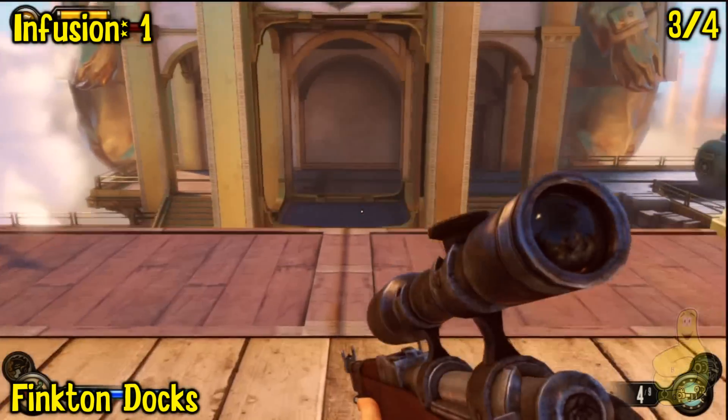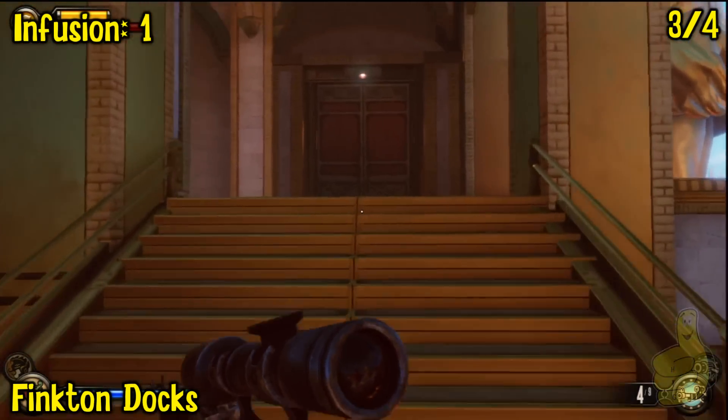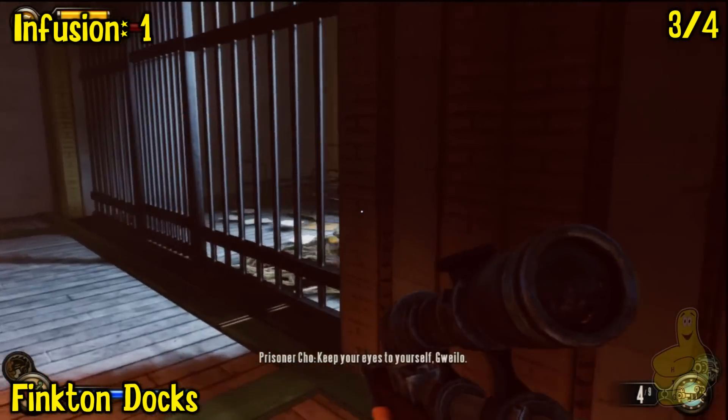Alright, so there's going to be a big battle that ensues here. I recommend using your possessed ability to take control of the turret and the guy with the volley gun, and they'll pretty much kill everybody for you. It's what I did, and it was awesome.